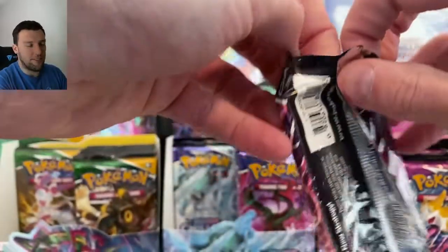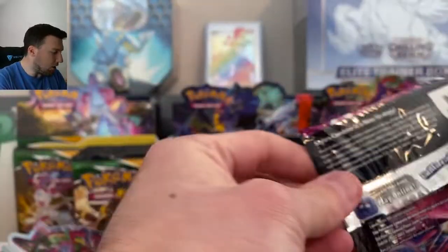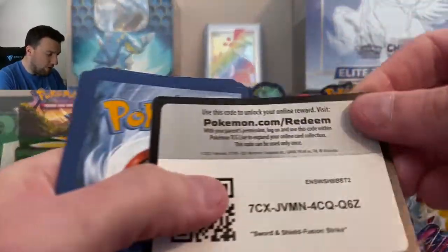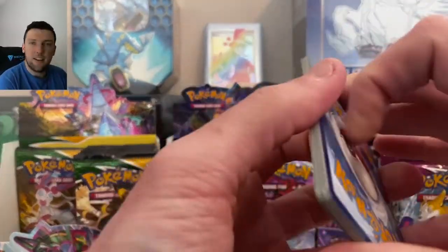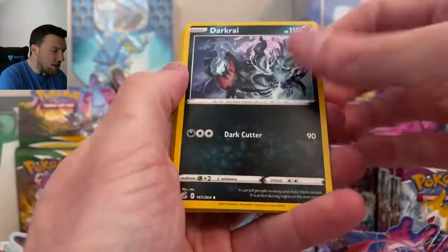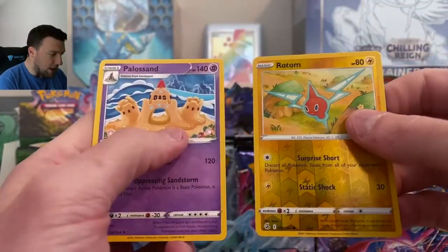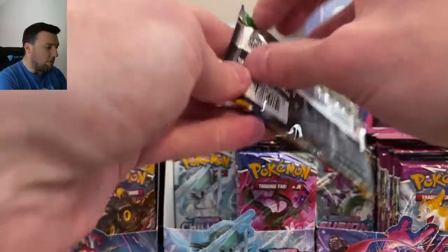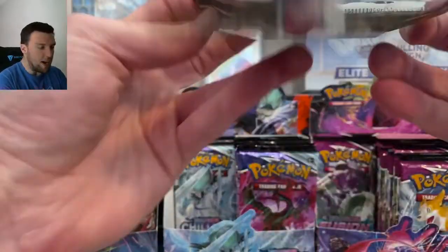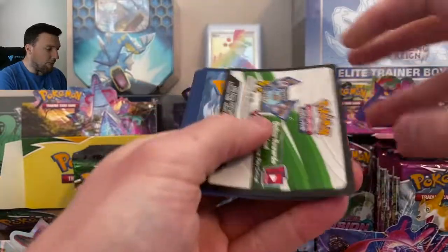Two Rainbows and not much else to show for it — very unfortunate thus far here today. But don't go anywhere. I'll see you next Saturday for the second half — Rotom and a Palisand. Two to go from each. Making decent time here out of 50 packs.